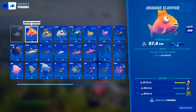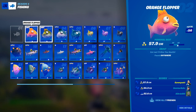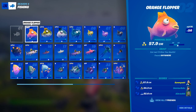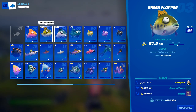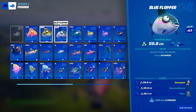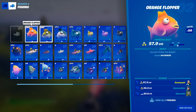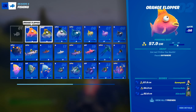Firstly, we have floppers. Floppers can be caught anywhere in the world — you literally just need to go to a fishing spot to catch them. There are three variants: the orange flopper, the green flopper, and the blue flopper. All of these are extremely common, and you can definitely find them anywhere. I've caught over 55 of all of these, so they're extremely common.